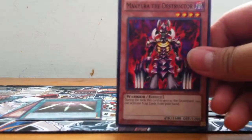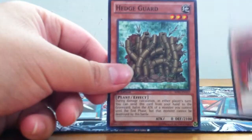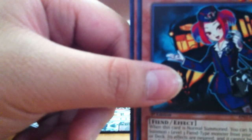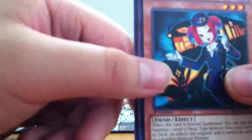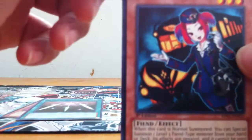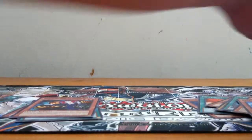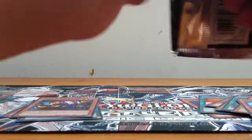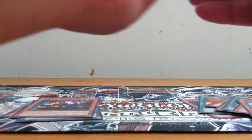Second pack: got another Mockery of the Destructor, a Hedge Guard, Slate Warrior as the star foil — nice! And Tour Guide from the Underworld is the glossy black rare. Pretty awesome that they reprinted it as a rare and as a star foil. Last card is Steers Guard. Actually, we're going to change it up — I'm going to save the hollow foil and rare until the end.